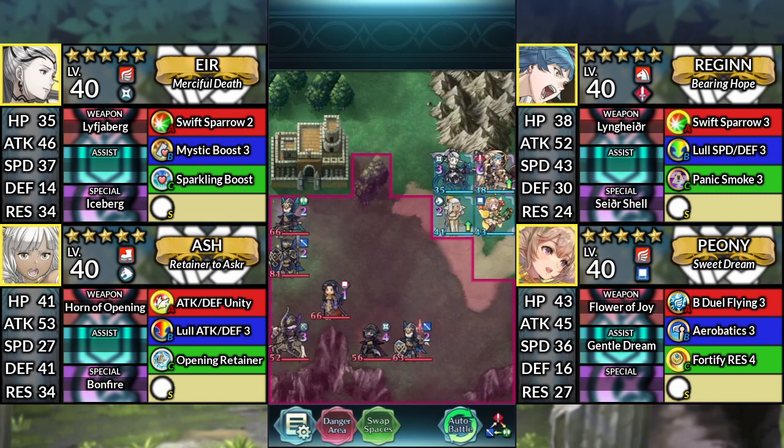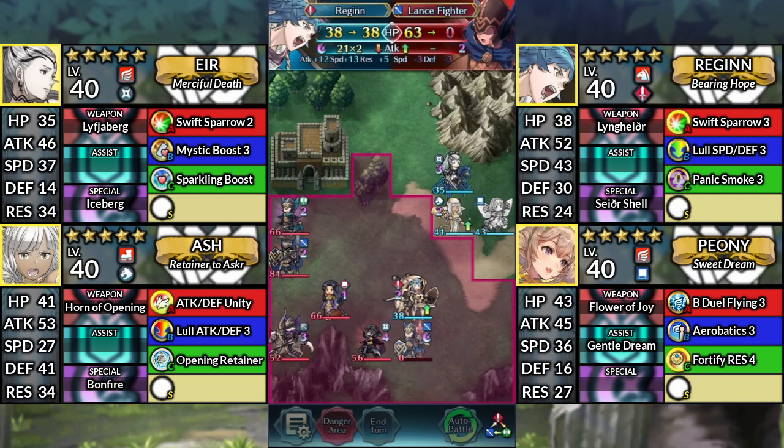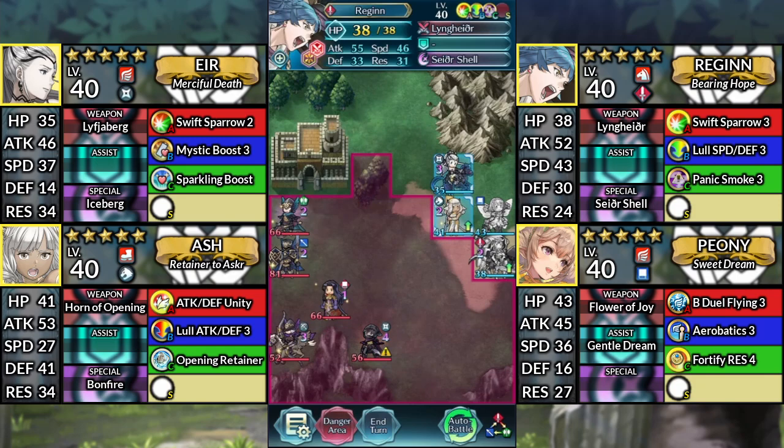For turn 1, move Regan below Peony, then have Peony dance Regan. Move Regan down to the left and attack the Lance Fighter, then Kanto below Peony. Afterwards, end your turn.